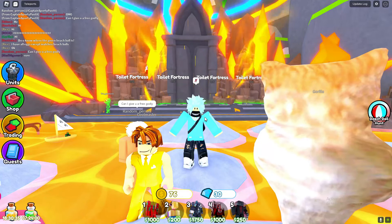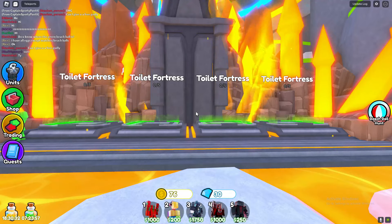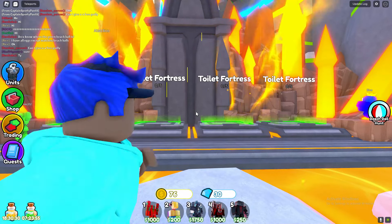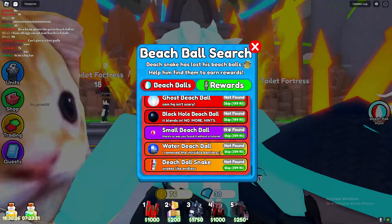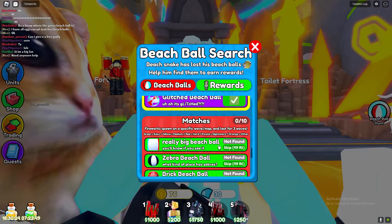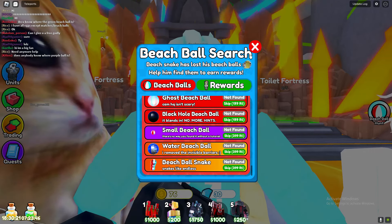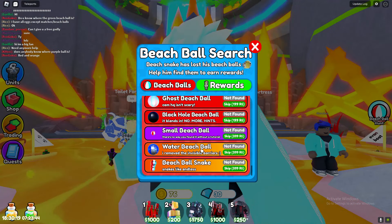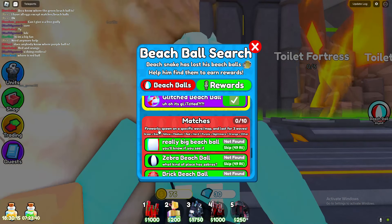People are saying it's going to be behind wave 45, so just play Toilet Fortress Endless Mode and try to get to the highest wave you possibly can. Whenever it does spawn, you will see fireworks. It's going to be relatively easy to find because the map is really small, so just play Endless Mode until fireworks spawn.